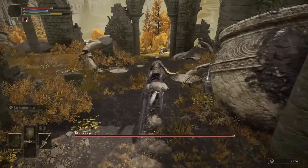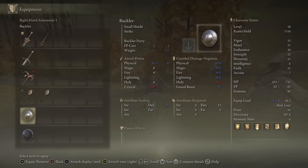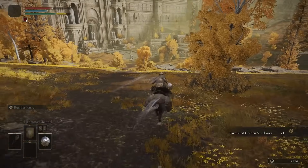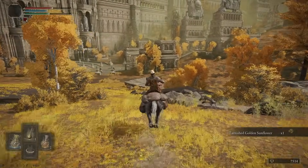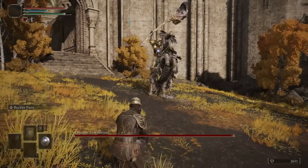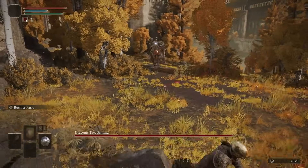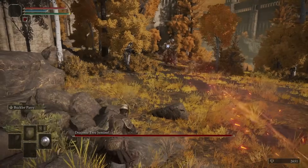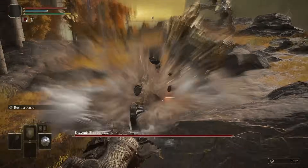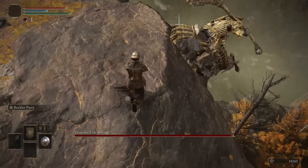We are heading over to Altus. I'm going to be a hundred percent honest — I am not killing the Draconic Tree Sentinel legit. We are using Buckler's Parry to cheese the crap out of him, because using lightning damage on that guy is pure pain. We did have some minor travel issues going to the concert — we decided to take a train in case we decided to drink, not wanting to drive under the influence. First try — there we go!